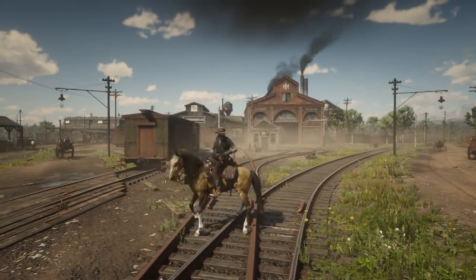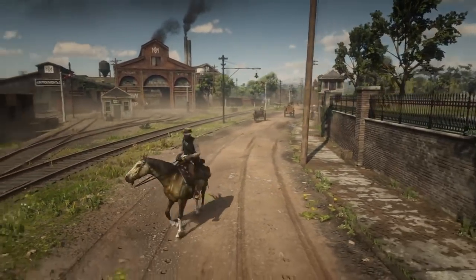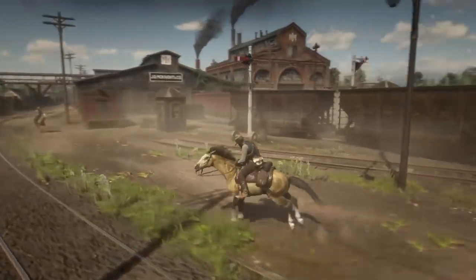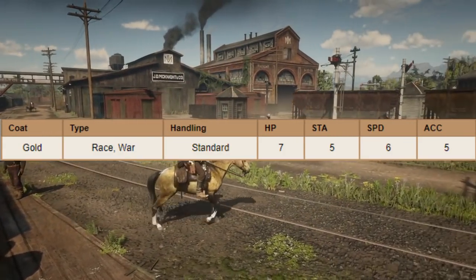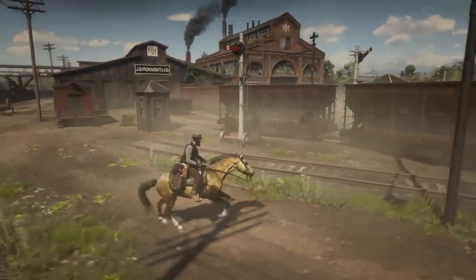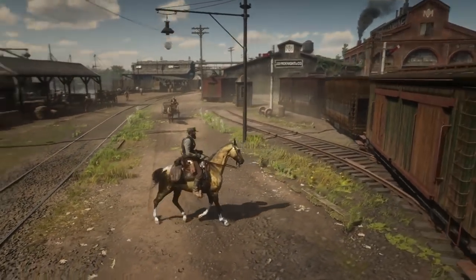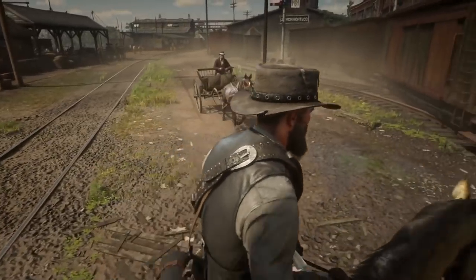The gold Turcomen is a race and war horse with standard handling, and I really like this coat. I've mentioned it in a lot of videos — it's a really cool breed. The stats overall are really good: 7 health, 5 stamina, 6 speed, and 5 acceleration. You can buy the gold one at the Saint Denis Stable after Chapter 4 for around $950. I definitely recommend getting this horse — just a really amazing horse.